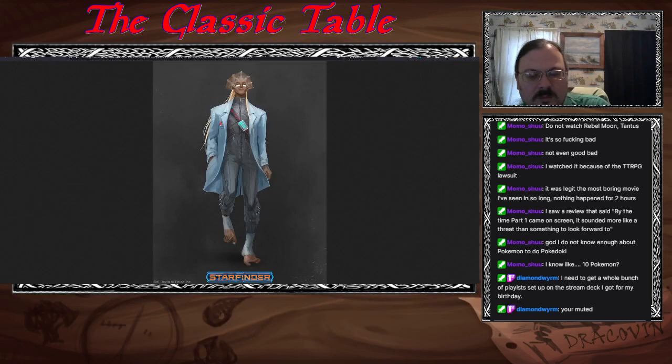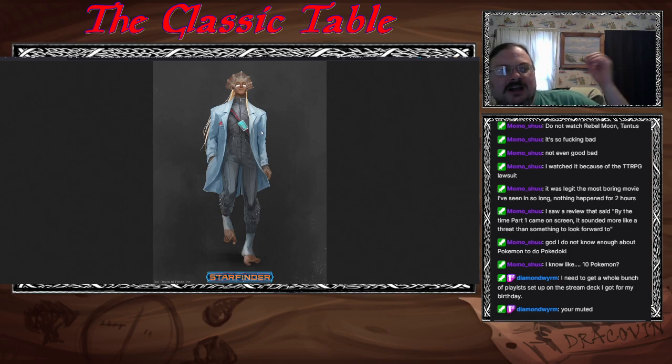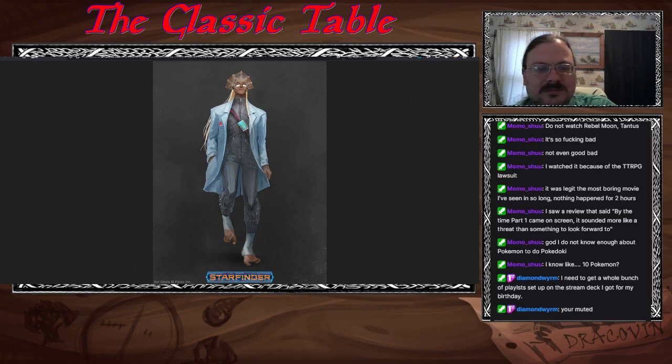Let's continue onward. We have here the Varatana from the Perfect Storm, which is Starfinder Adventure Path number 46, from Drift Crashers number one.